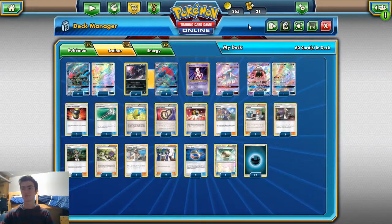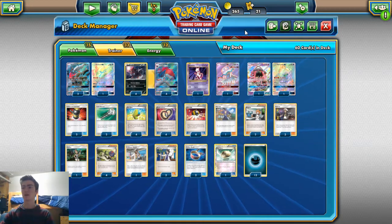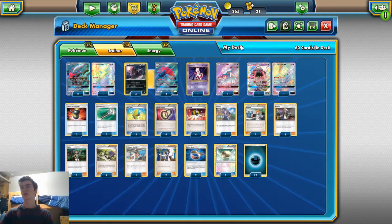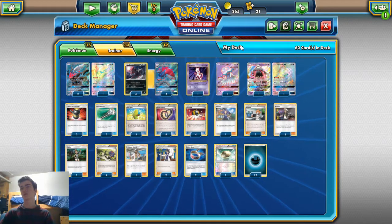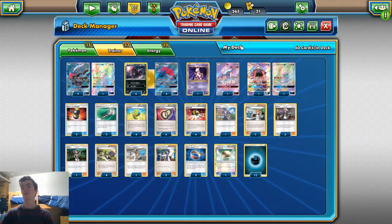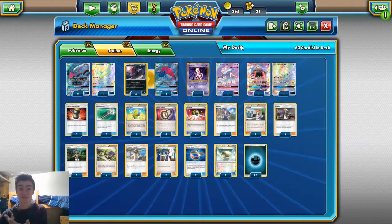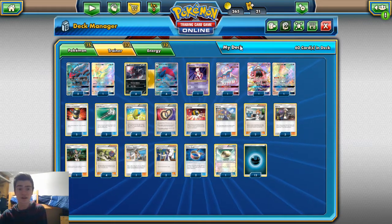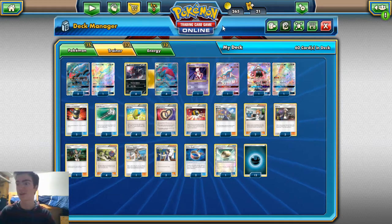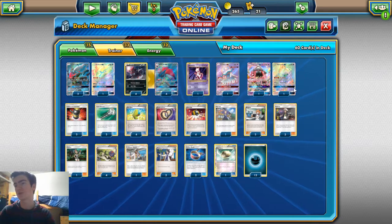It's not really Buzzwole Lycanroc — just Buzzwole. For one energy, with Choice Band and Strong Energy, they're going to be hitting for around 160. With Regirock, two Regirock is a knockout on our Pokemon. So they're going to be two-shotting us for one energy — it's not the best matchup.